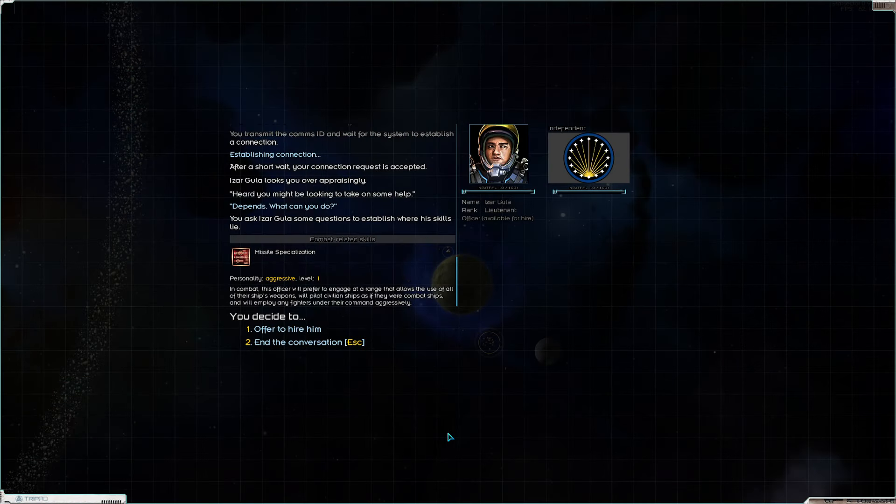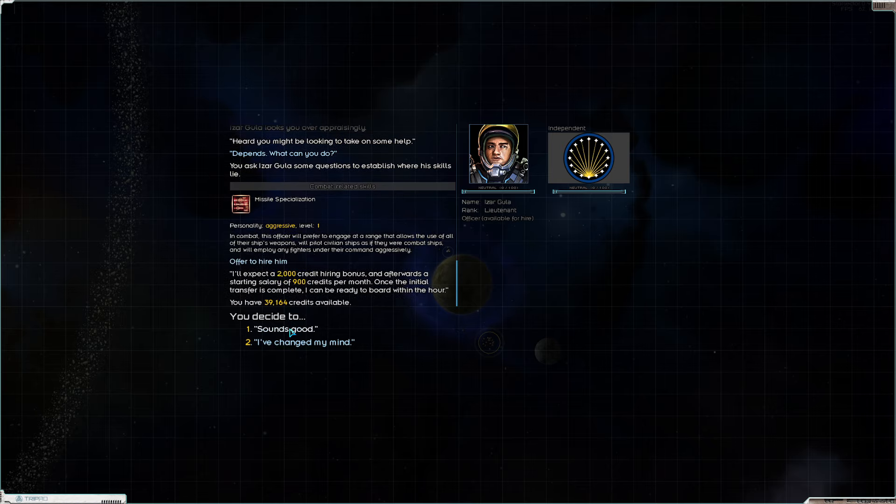So here we are in Zagan. Yassav didn't yield anything, but Maslow has produced one of the best officers that we could have asked for. Here we have Azhar Gula. Their perk that they start with is missile specialization, and they're aggressive — a fantastic combination. For the long run of this series, Azhar is going to be a phenomenal officer, so we will 100% hire them.